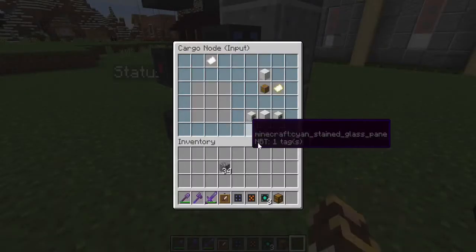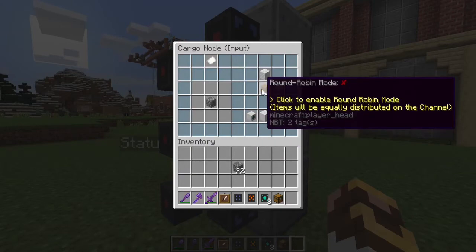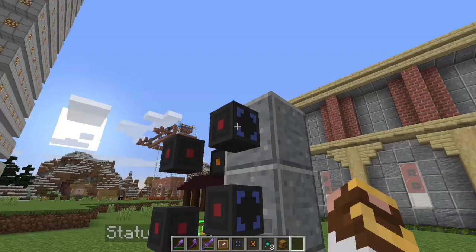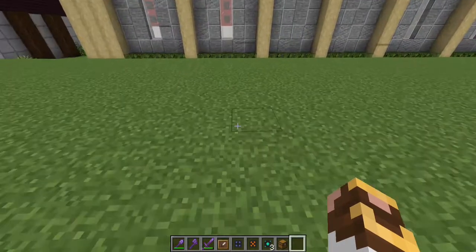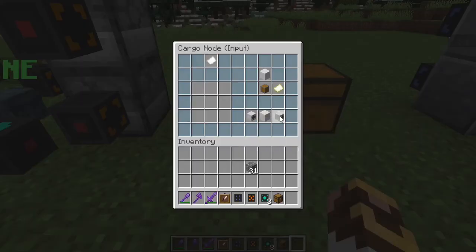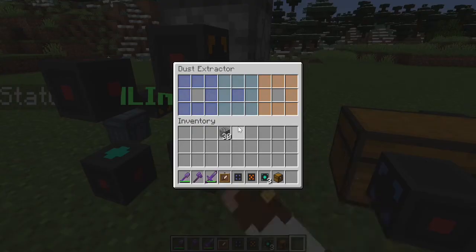First, we're going to set up our nodes. We're going to have cobblestone round-robin into that chest and come out on channel one. I'm using round-robin even though it's only going into one chest, just to play it safe. As you can see, cobblestone is coming in quite rapidly. Now to prove it's not just crossing networks on the same channel, we're going to set this apart — we'll pull cobble out on channel four, and this does need to be round-robin.